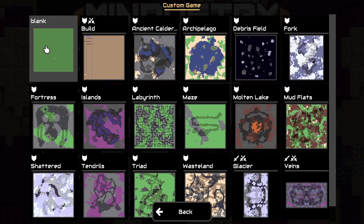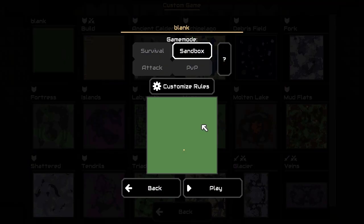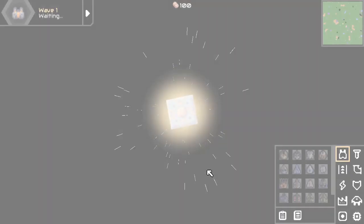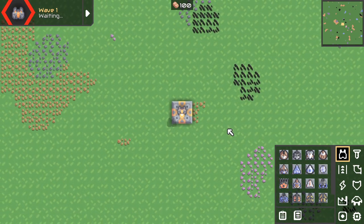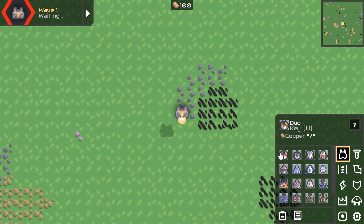Let's do this in a custom game. Let's go to the blank one, put it in a sandbox. Here we are. In case you don't know, the shortcuts are always there under the name of the thing.